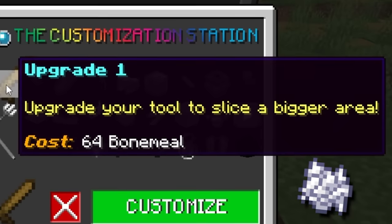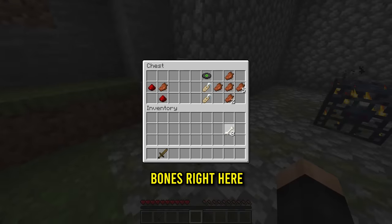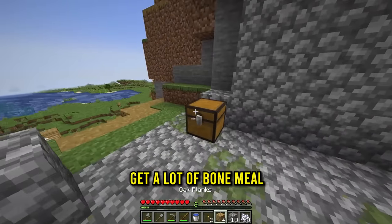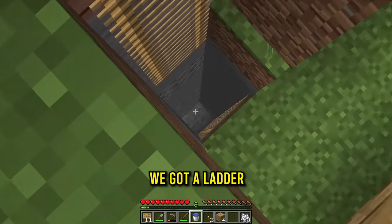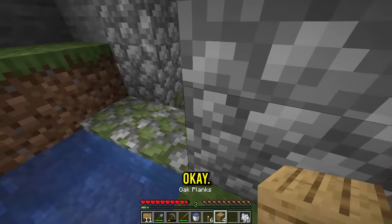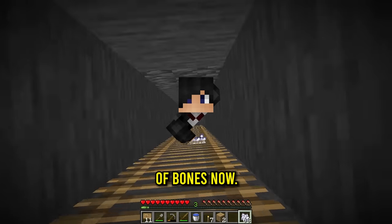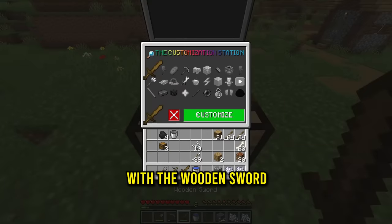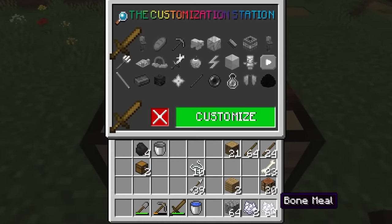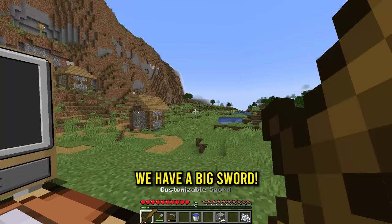Upgrade number one is gonna cost us 64 bone meal. I can already see a spawner right there — skeleton. There are already three bones right here. Operation: get a lot of bone meal. We've got a ladder all the way down. Here they go, we need your bone meal. Now we have a stack of bones, so let's click upgrade one — it works! We have a big sword!